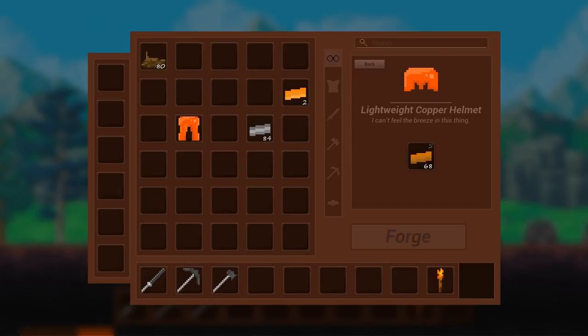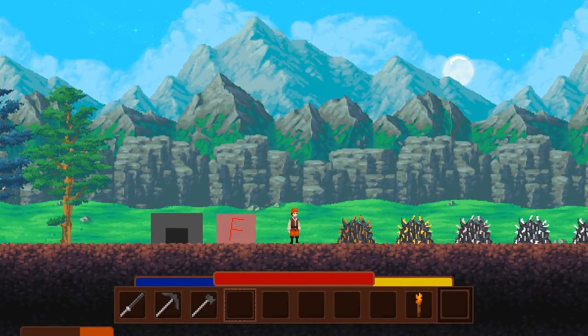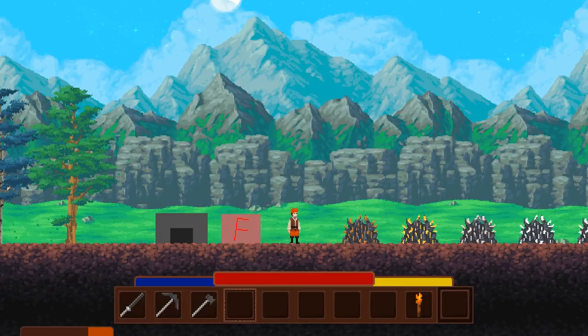Let's go back and make a helmet as well. I actually forgot to show this off in the last devlog, but I've done a rework of the equipment system — basically just how equipment is rendered onto the player. There's no core changes or big changes that have happened to it; the rework has just allowed me to streamline the process of making equipment that actually renders onto the player a lot better.